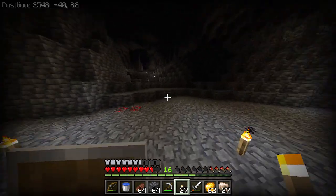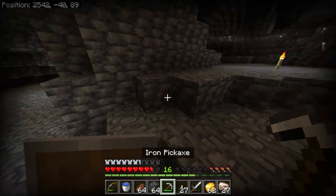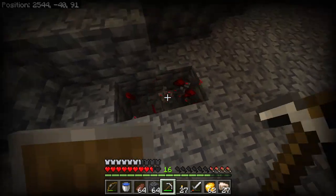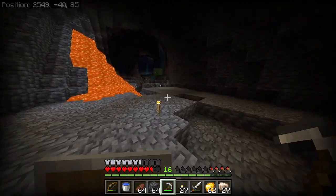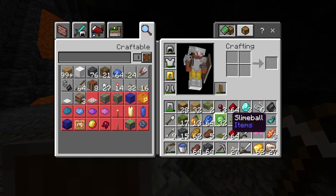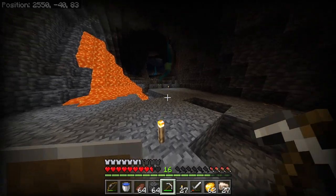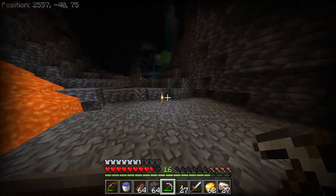I think my caving adventure is coming near an end. I am running out of torches and I couldn't find any coal anywhere. So that's the end for me. Let's see if I got a pretty good haul. I got some slime balls, three diamonds, a little bit of iron. I mean, it's not terrible. At least I was able to get some stuff.